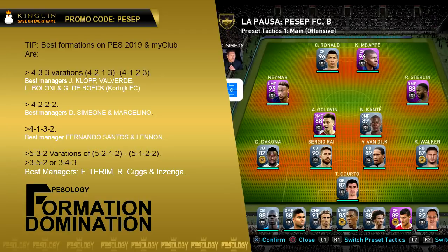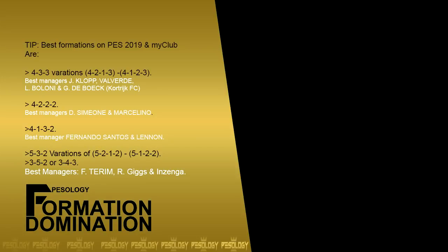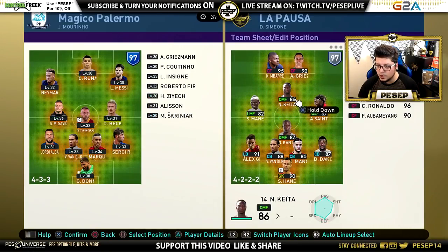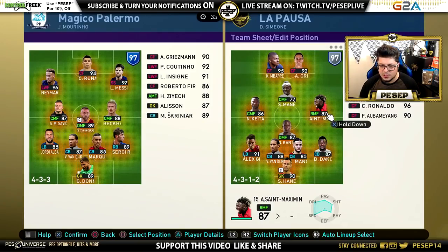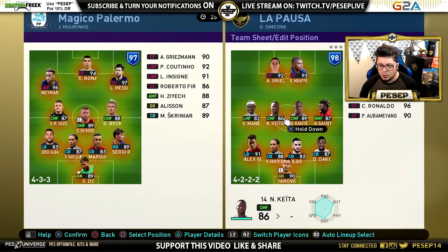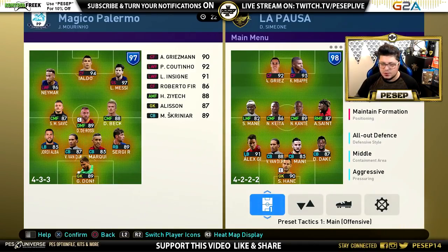We're going to cover squad builder, gameplay, and which formations to use to counter and beat 4-2-2. As you can see in this photo, I run three series — one was the pathology series where I played 400 games live in divisions, sacrificing my win ratio to test things live. I don't put tips out without experiencing them first, and in those 400 games we tested every single possible formation with different players, squad builders, and counters. Now we're doing the maximum effort series on YouTube, and we're close to hitting 1K.